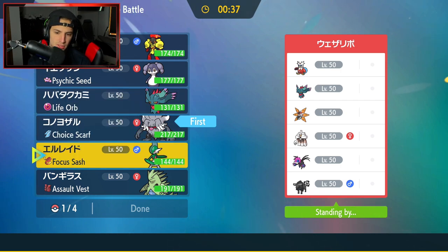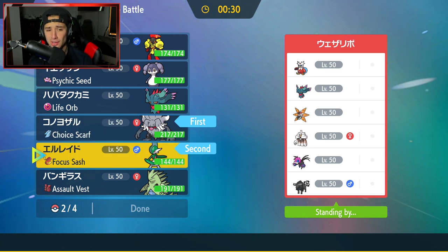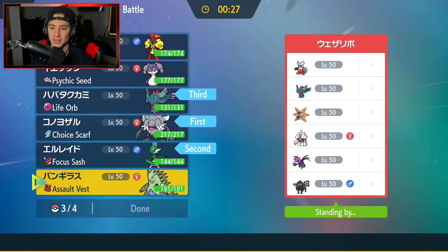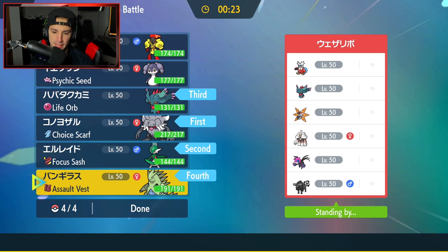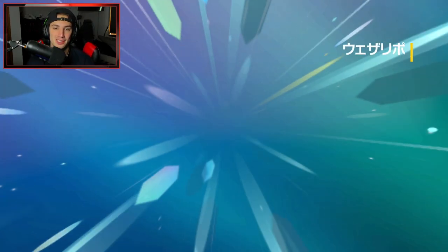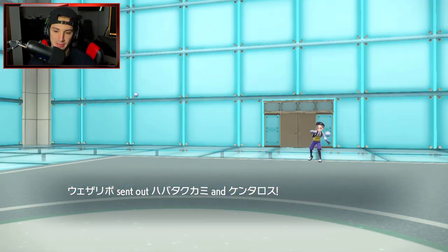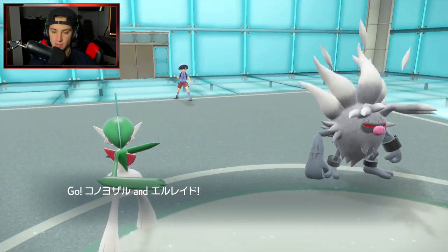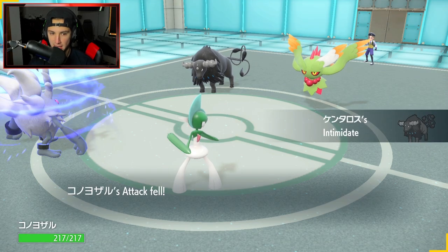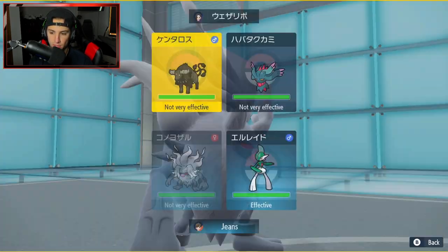Annihilape is going to be our lead. I also kind of want to bring Gallade even though it might not be the best — we're looking to have some fun today. Then I'll bring Fluttermane and Tyranitar for back-end support. Indeedee and Armourish could just be the combo to dominate but I don't want to do that for you guys; I want to bring some cool content. Looks like they're leading Tauros and Fluttermane — two physical attackers.